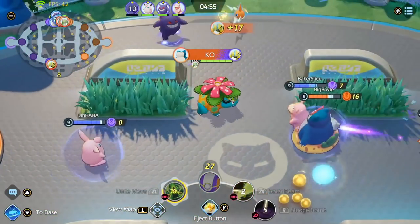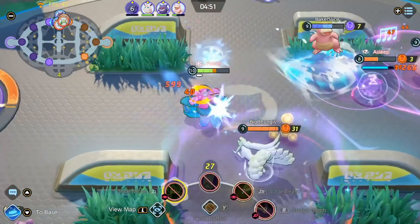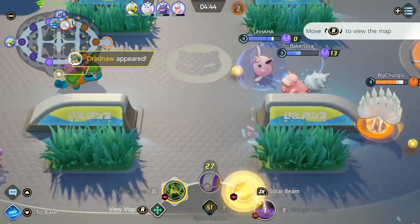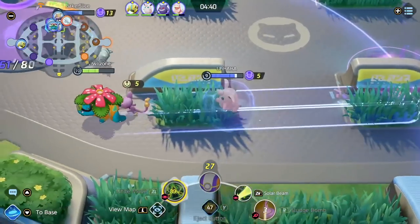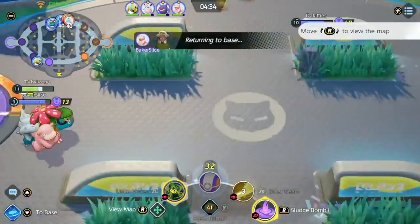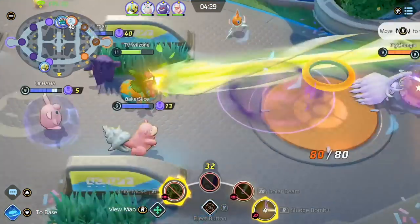Here we're gonna try to look for another fight. I'm gonna throw out a Sludge Bomb just to zone them — a huge chunk of damage on the Gardevoir. Unfortunately I got flanked by their Ninetales. I flashed her ulti but I think she just buffed herself so it can't really be cancelled. The game is going pretty great for us, and now I'm level 11 — I get to upgrade my Sludge Bomb which increases the range of the AoE.